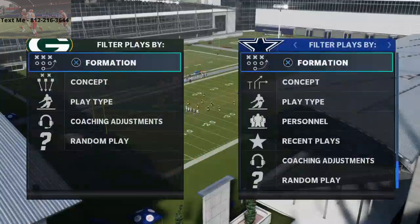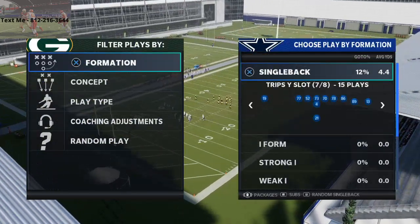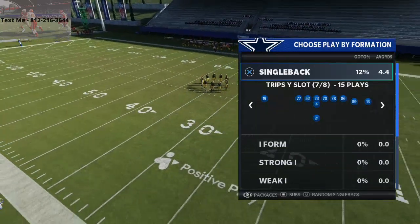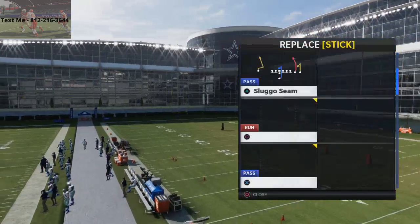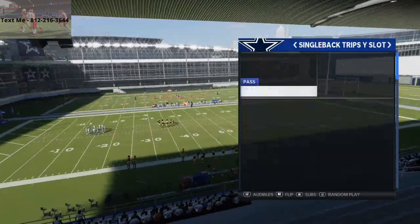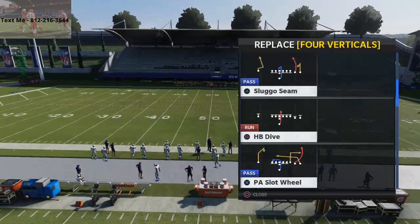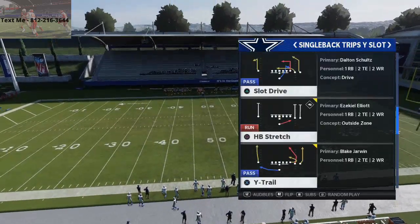In today's video I'm going to be bringing you another great route concept to beat the bench press man coverage press coverage scheme. It comes out of the run heavy playbook trips wise slot formation. This is a really solid formation, especially in MUT. You can put the stretch in your audibles, the zone weak, the smash, the wide receiver screen, the stick play, or the PA slot wheel. But the play we're going to be talking about most is why trail.